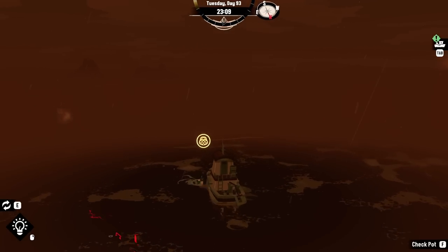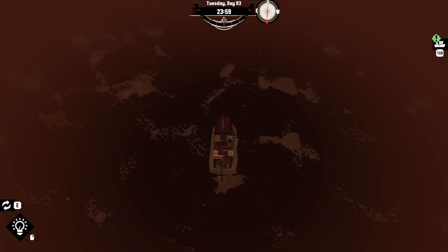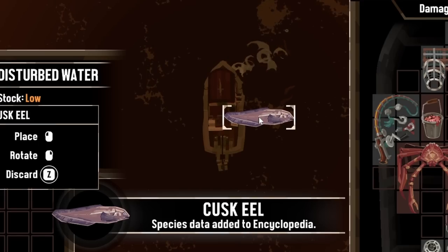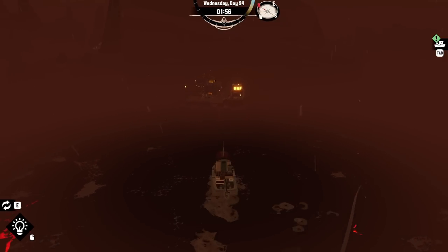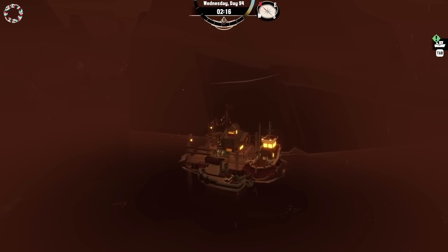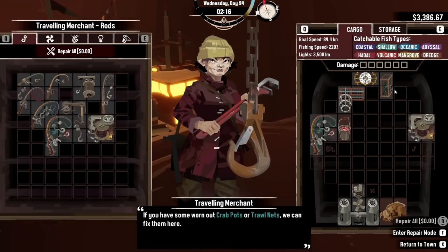I totally forgot about the crab pots that were over here. I'm pretty sure I collected all the crabs in Devil's Spine, which means I don't have to worry about the pots anymore. Have I collected you? No, I haven't. A Cusk Eel — that's a weird name. I do also have to be on the lookout for all the different aberration spots because a lot of these are the weird fish. Might as well repair the crab pots while we're at it because we're going to need to use them.